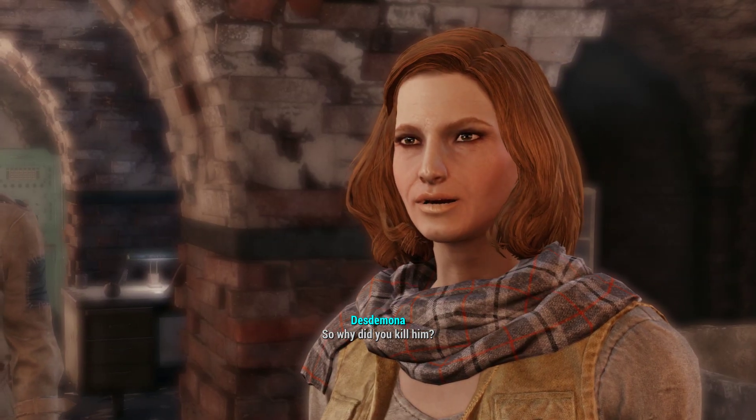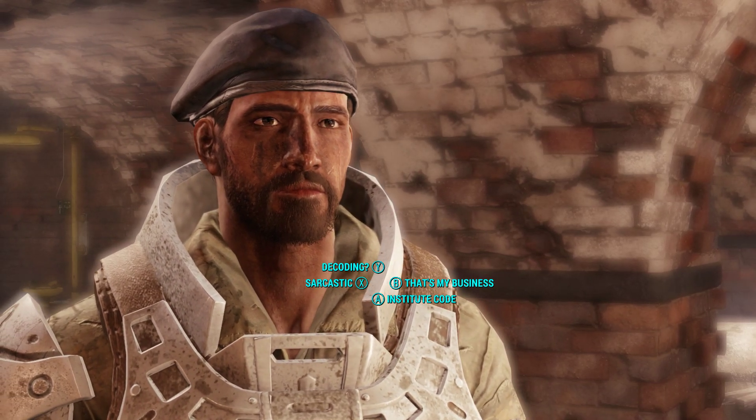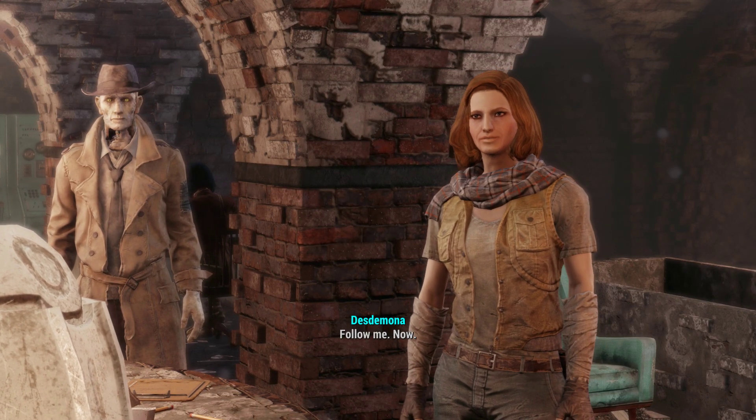Desdemona: 'So why did you kill him?' Institute code — I needed a courser chip. I needed the code on it. 'You have one of their chips intact? Follow me now.'